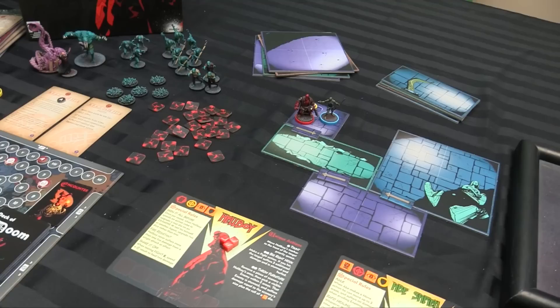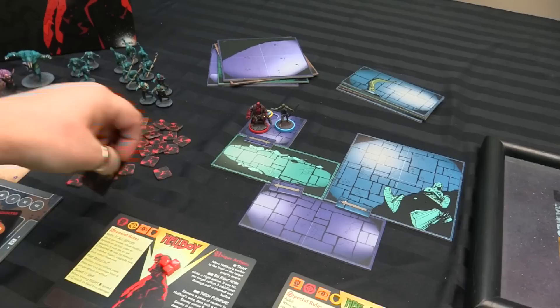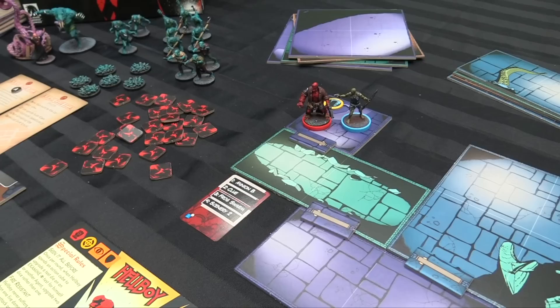We're ready for the first turn here, and it's real simple because there are no enemies on the board yet. We're just going to make an explore action and see what's in this room. Hellboy opens the door. Now you'll see that every encounter card has a certain number of things on it, and you basically place them in order moving clockwise around a room. For a two-square room, it's two in each. So this is going to be Minion B, which in this case is a venomous frog monster.